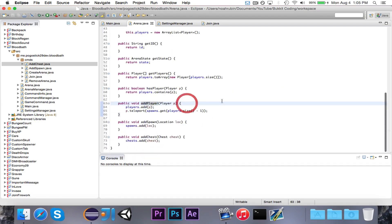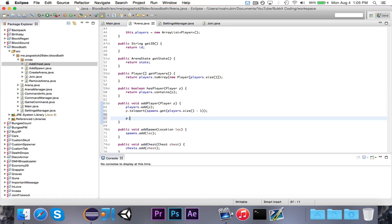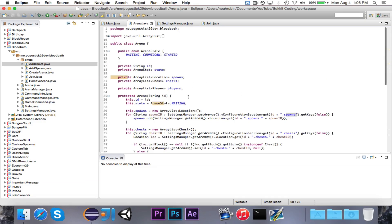Over in addPlayer, it will go ahead and add the player to the list of players, teleport them to the correct spawn, and then send a message in ChatColor.GREEN saying 'You have joined arena ID.' The reason we're doing it there and not in the join command is because there might be some extra checks you want to do — for example, you might add a system where you can denote certain arenas as premium only, or you need a certain rank or permission to join those arenas. Another example is if you want to impose a limit, which I think we're probably going to end up doing.